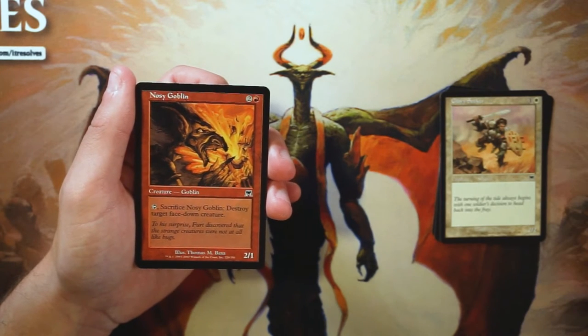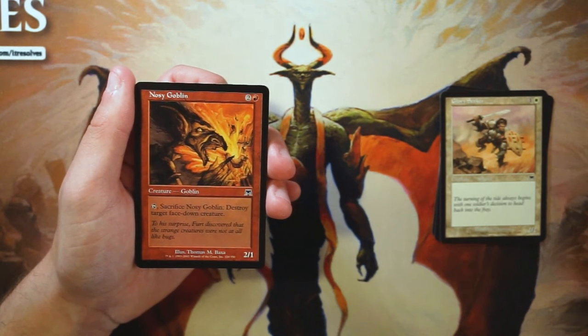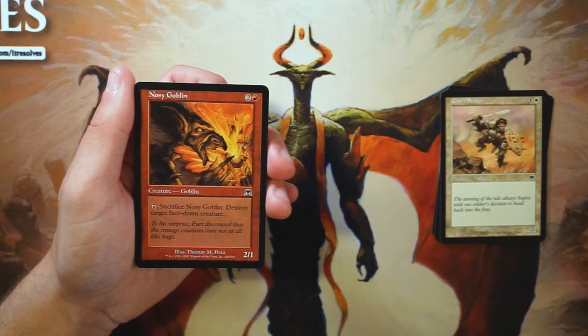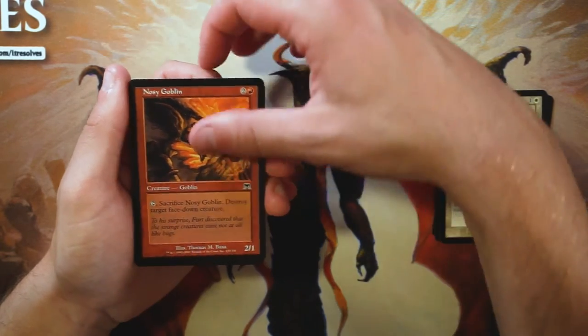Nosy Goblin is a 2/1 for two and a red — tap and sacrifice it to destroy target face-down creature. Morph was a big part of this set, so destroying a face-down creature is actually pretty relevant, and in a goblin deck this is pretty good. However, it's not a reason to be in the goblin deck — it's a 2/1 for three most of the time with occasional upside if you're against a morph deck.